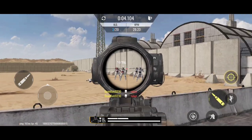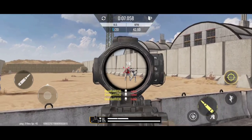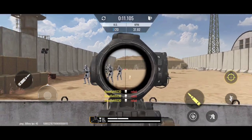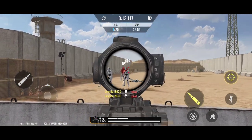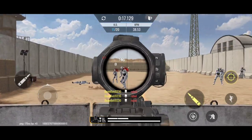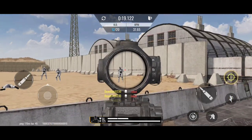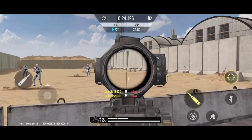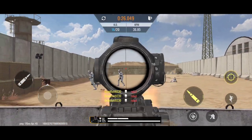In the Range Challenge, you have to kill 20 enemies in 30 seconds. If you succeed, you don't need an invitation code — you can access the game without one. Open the scope and fire at the enemies, aiming for the head so you can take them down easily.